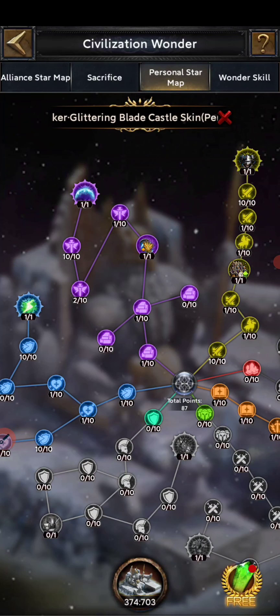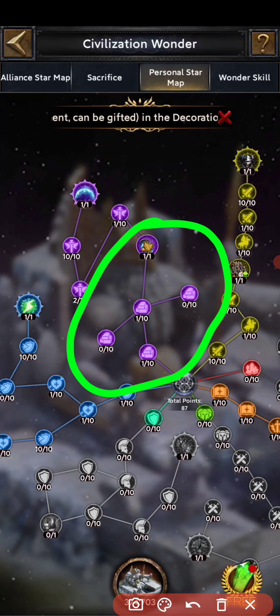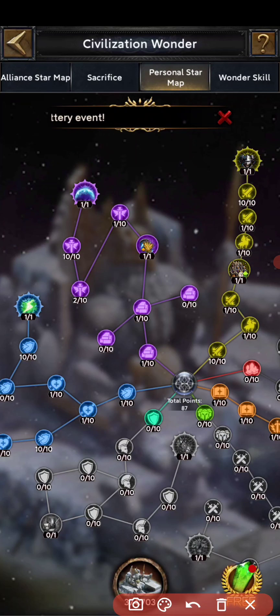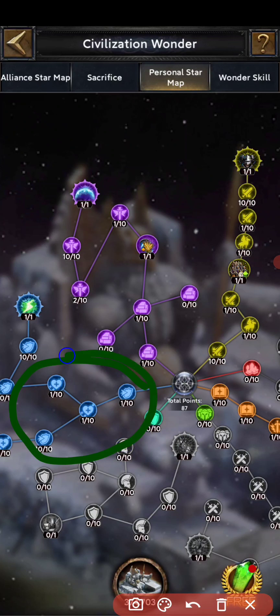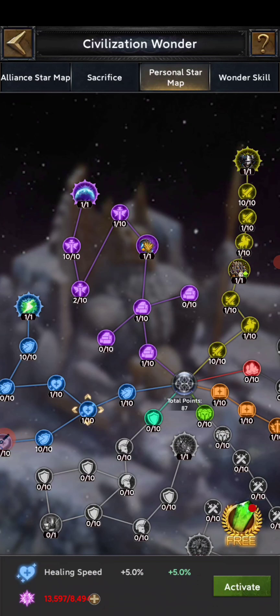For farms, if you are using it for resources, you only need to do this part because here you will get the resource buff from the wonder map. If you are using your farm for hospital capacity and healing speed, then you need to put points in this part — this one is for hospital capacity and this one is for healing speed.